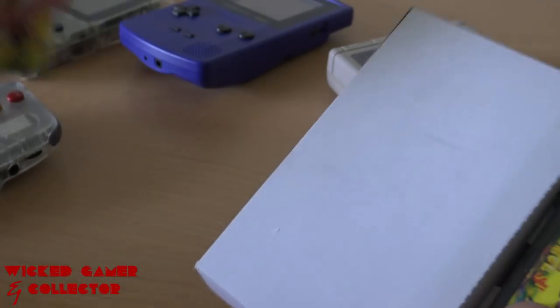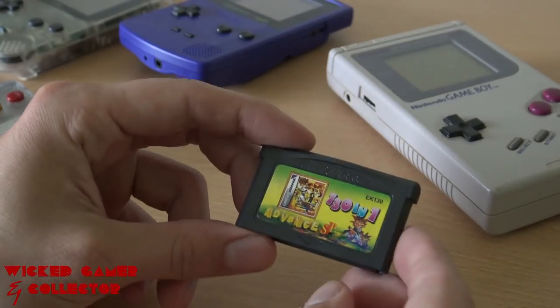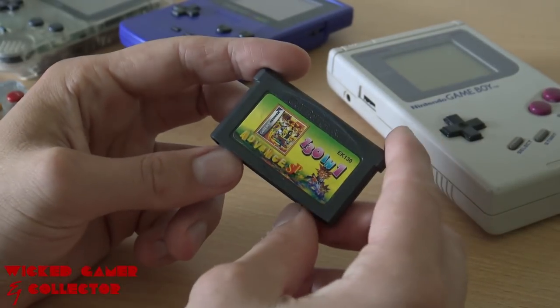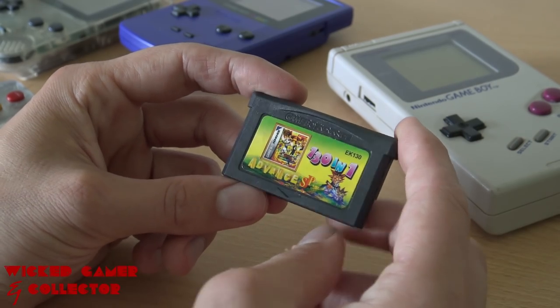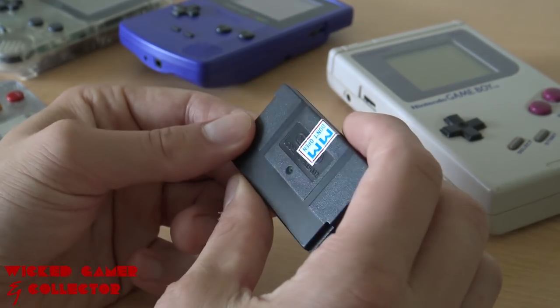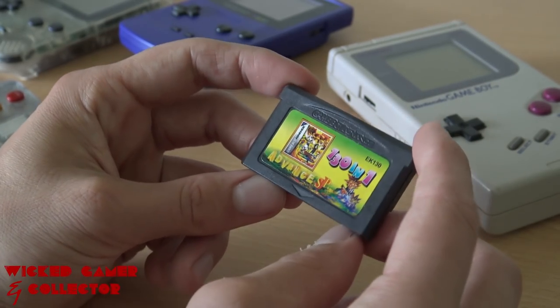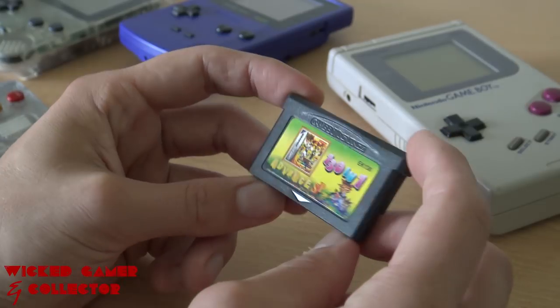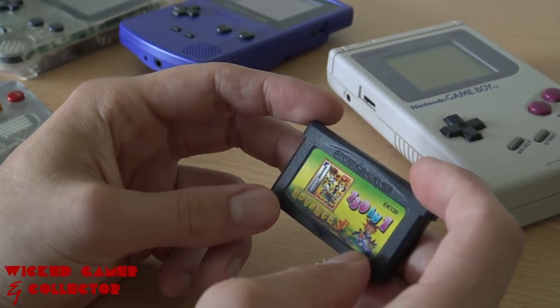What's inside the box? Nothing special — just a little cartridge we can use in our Advance or the Game Boy DS, the first two versions. Nothing special about it. It has a seal of quality or you cannot open it. Let's check out if they are tricking us or if it's actually the games that are listed on it.